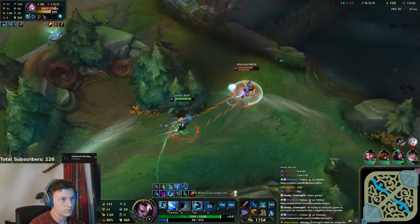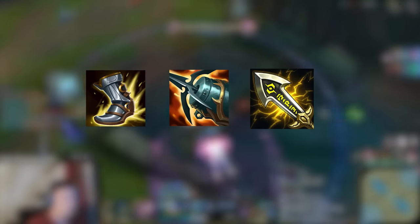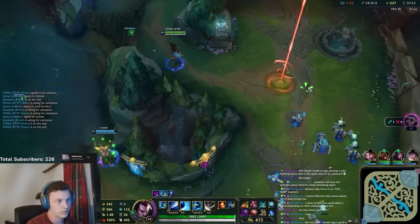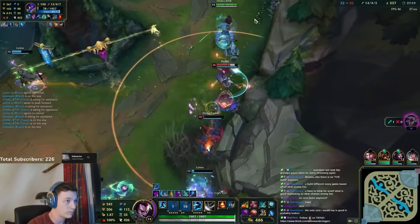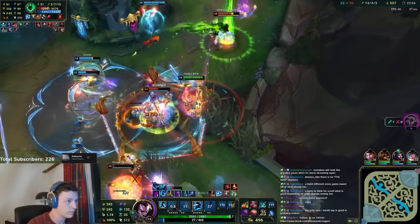Now we're gonna talk about the highest damage build Yasuo has, which is Berserker Greaves, Kraken Slayer, Infinity Edge. This will give you a lot of DPS and burst damage, but will make you very squishy. I only recommend building this if your team is very behind and you have to carry, or if you have a lot of engage, frontline, and people that can set you up in teamfights.